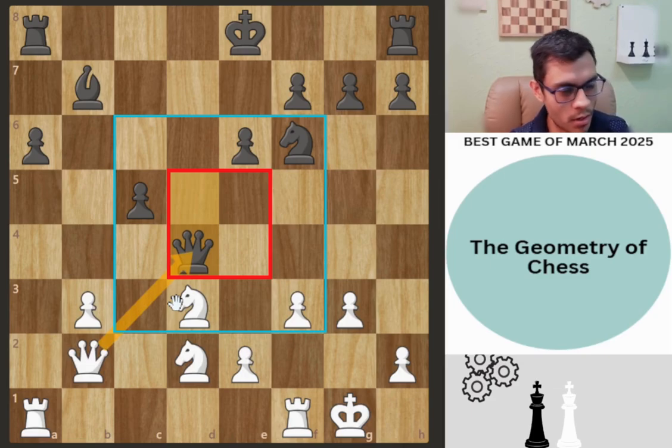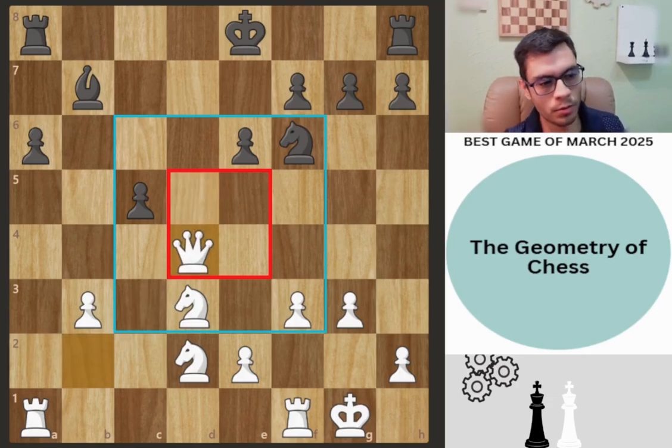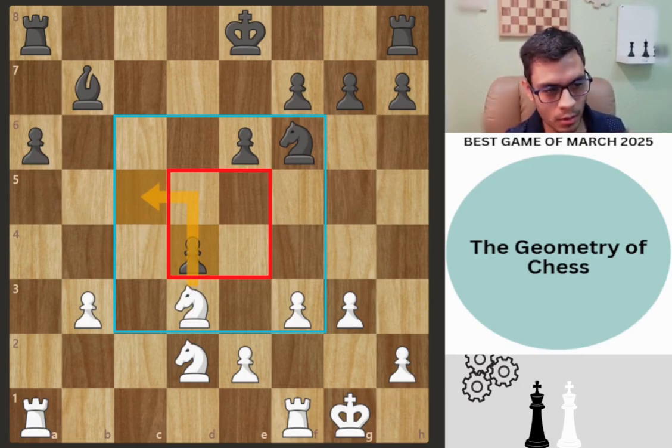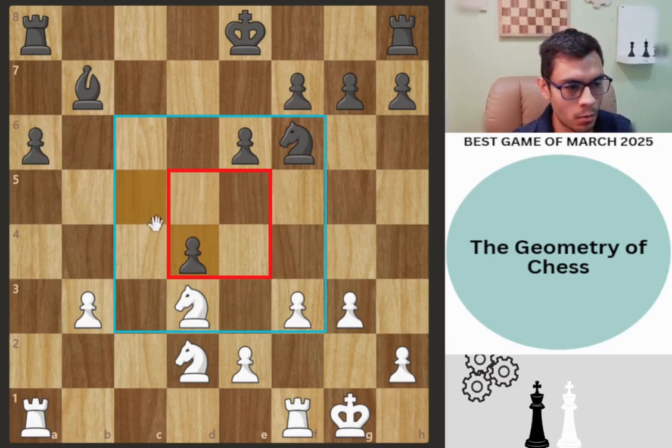Now we have a decision to make — we can either trade the queen or move it somewhere, but anything else will be awkward. Hikaru decides to trade: c-takes on d4. At this point white is slightly better because the a6 pawn can be targeted with these two knights. White should be slightly better — at least it's easier to play. This bishop is now restricted by the pawns and doesn't have a lot of participation.